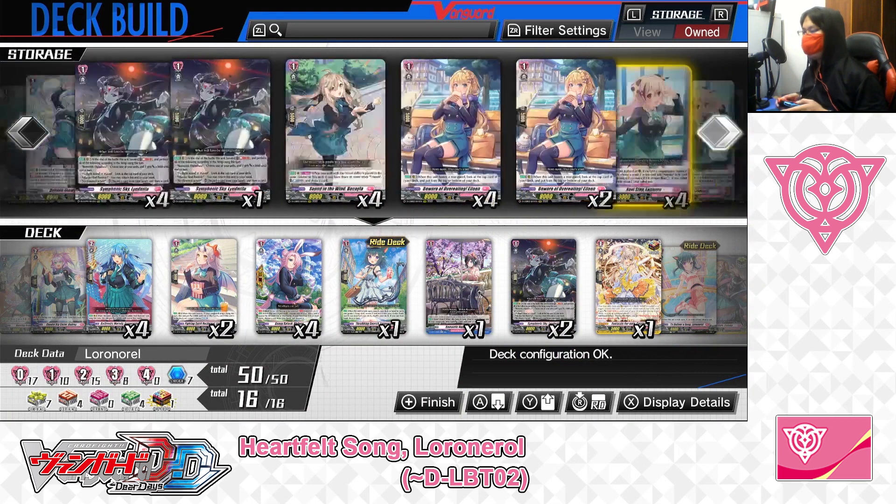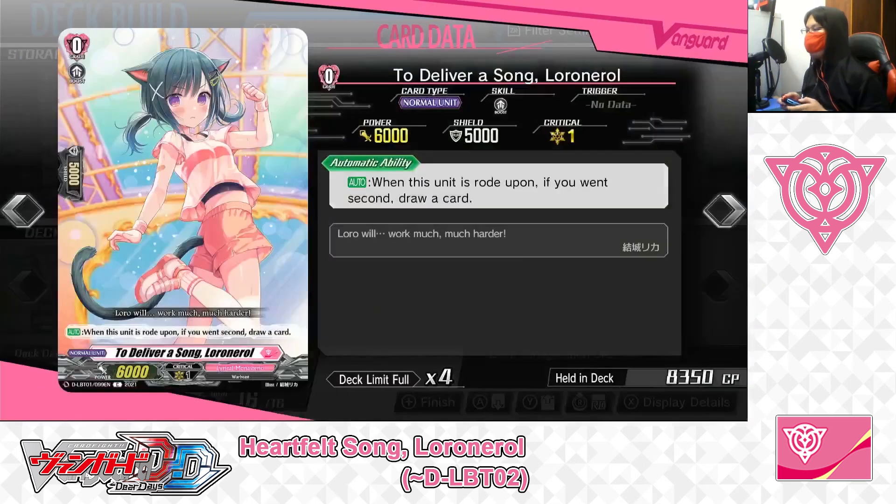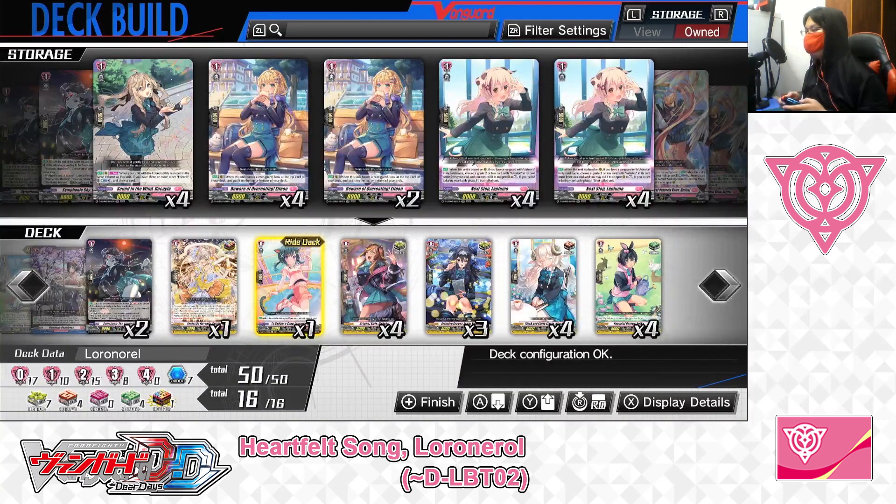And now for the Grade 0 lineup. For the Ride Deck Grade 0, To Deliver a Song, Lower Norrell. Skill — Auto: when this unit is ridden upon, if you went second, draw a card. She's the starting unit of this deck. We've got 1 in the Ride Deck.